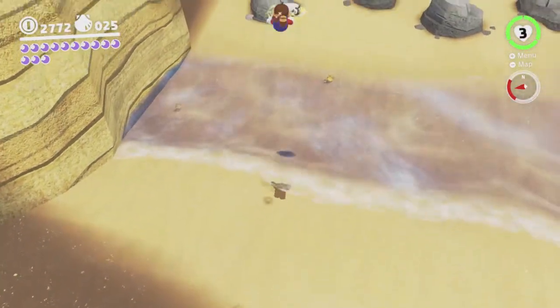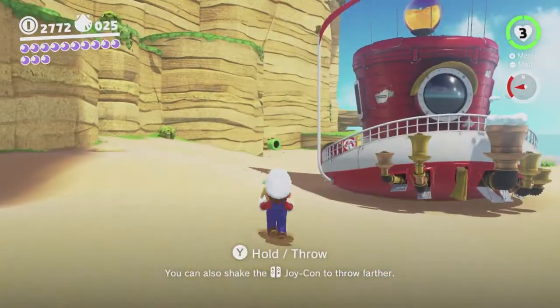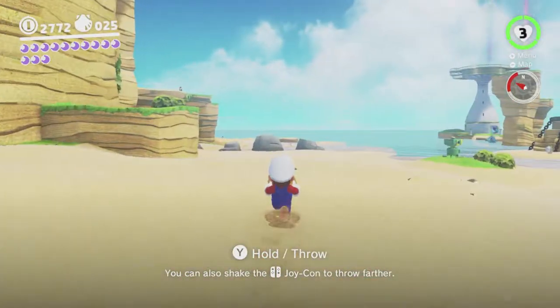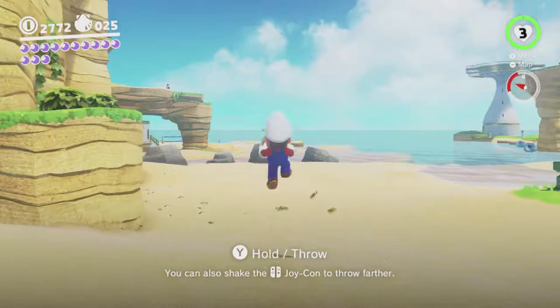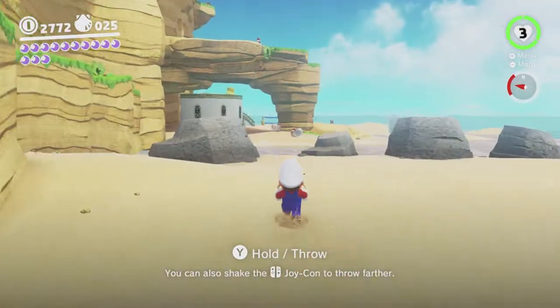Okay so we can throw it past this one, and I think the other one we can probably throw it past as well, so we should be alright. Most of the other seeds are submerged so we can't actually get those, but this one we should be okay.